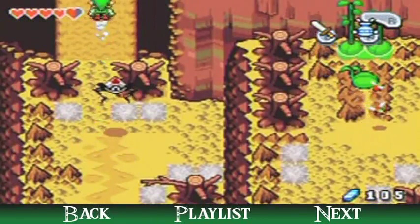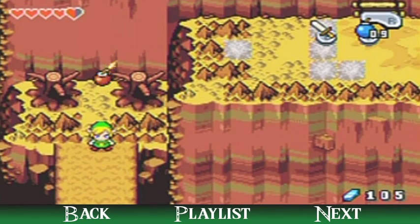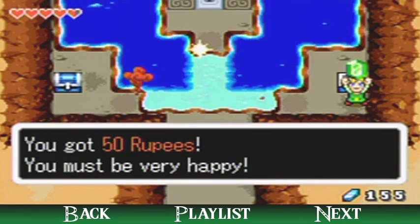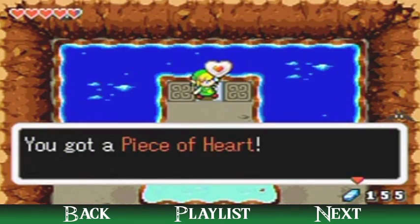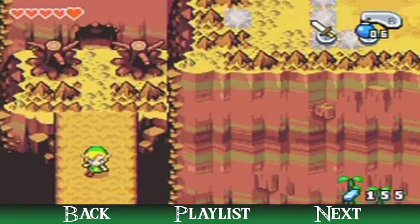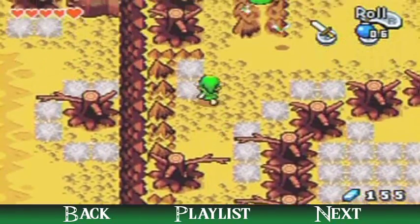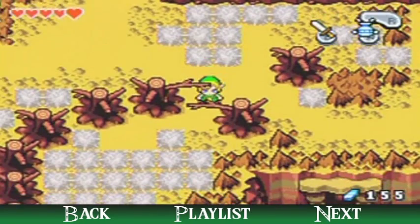Over here is a bunch of treasures inside, but you need three bombs plus one bomb to open this place up, one of which is a heart piece in the center. Got a little blue kinstone piece, and there is another piece of heart. You may have noticed I haven't been putting up the usual counter boxes for pieces of heart — that's because if I do I feel I'm going to spoil something regarding them. So that's why I'm not counting heart pieces.